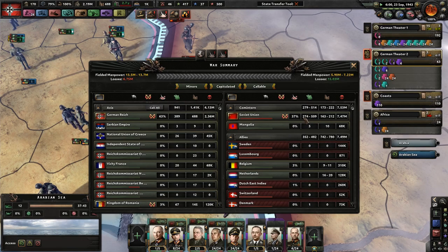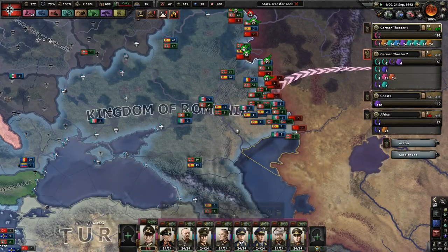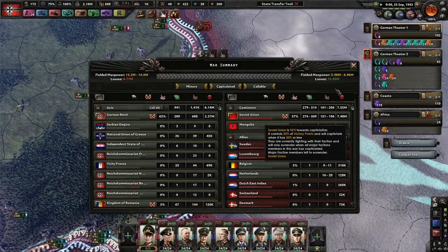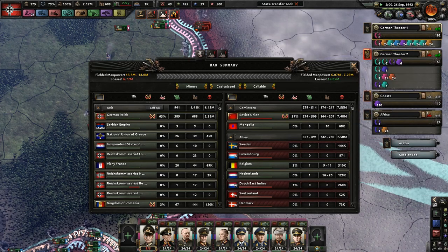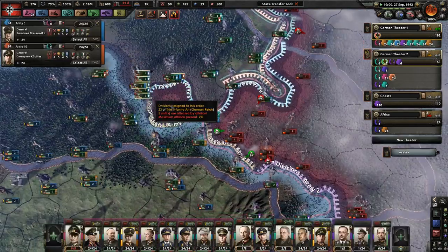There is no hope for the Soviets now. 96% — there are only 4 more percent left, and they're taking a lot of losses. Attacking over a river is not a good idea, but I guess it happens. Go ahead and take that, push in.